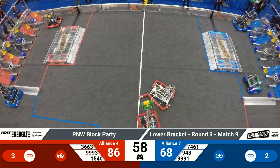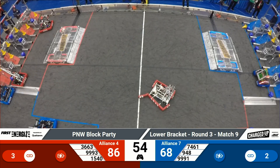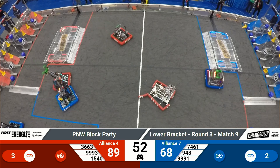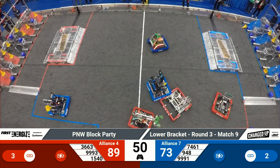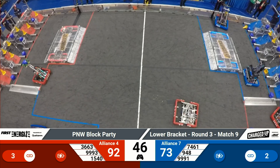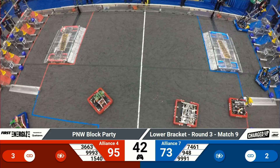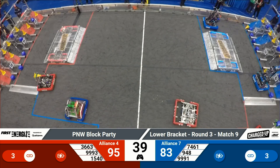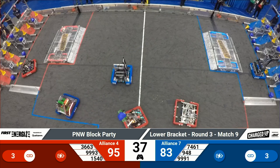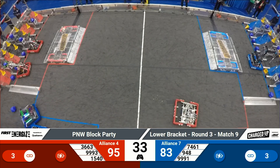CBR 3663 for the red alliance looking to add to their scoring effort — making their way back to the grid. They place down that cone. 1540 Flaming Chickens as well delivering another game piece to the red alliance grid. 948 NRG looking to grab another cube from their loading zone, making their way back to the grid where Sushi Squad is also looking to score some more game pieces.